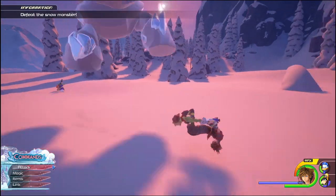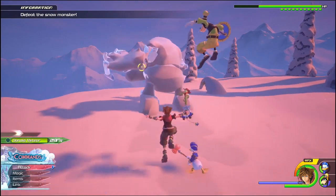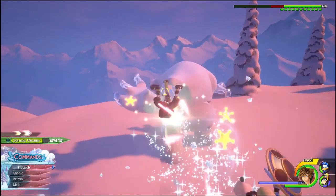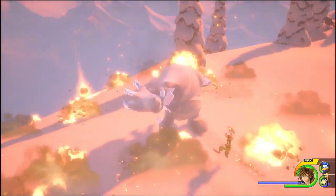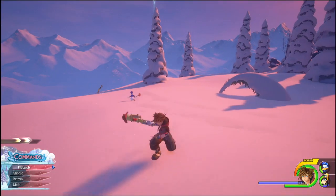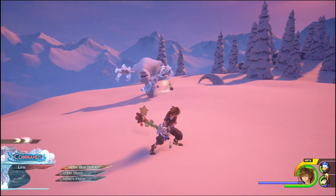After the cutscene it starts off by just pounding down from above, so you need to roll out of the way of that first hit. It will keep doing that every now and again, but other than that it just kind of shambles around the stage which is pretty easy to deal with. The specials do a fairly decent amount of damage and you can just roll out of the way of those hits.